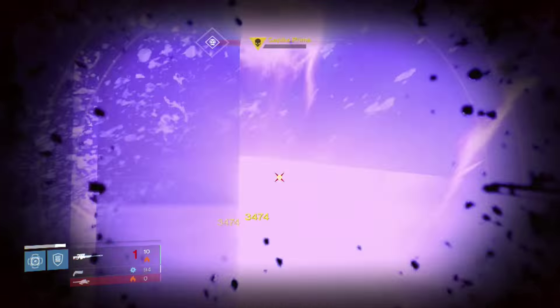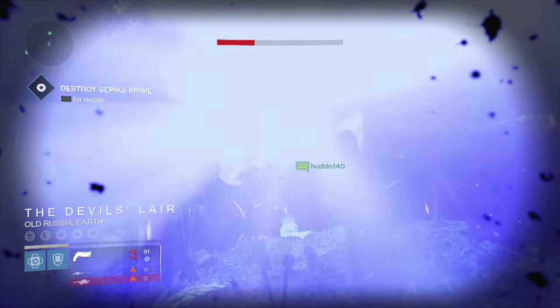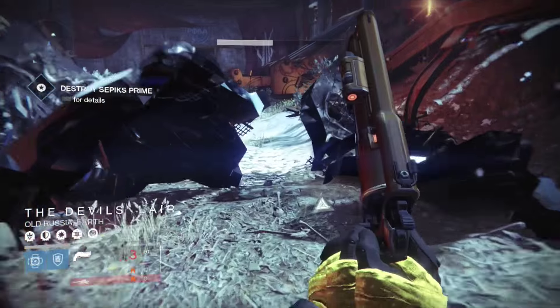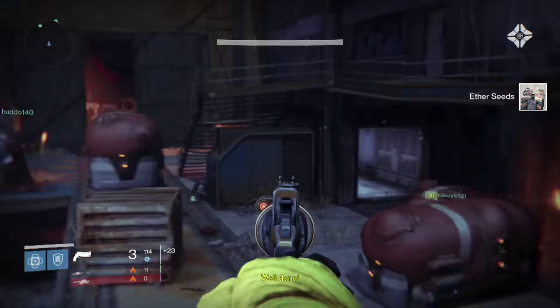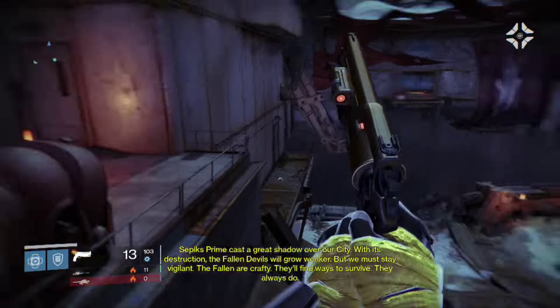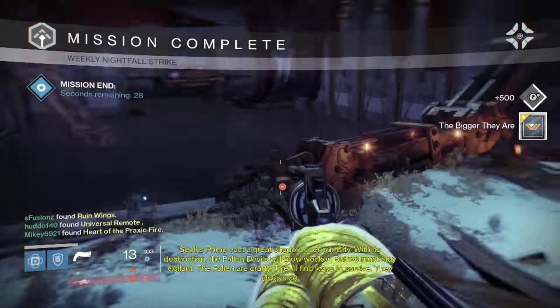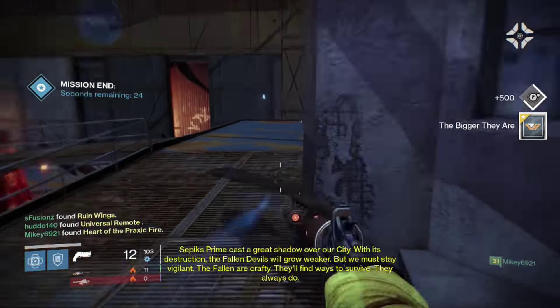As you can see here, killing him again and waiting to see the rewards come up. I'd just like to say a big shout out — thank you for the really, really good response on my Q&A I did the other day. I really appreciate it. You guys are the best audience. As you see there, I get the Ruin Wings, Universal Remote, and Heart of Praxic Fire — triple exotic drop, which is pretty good.